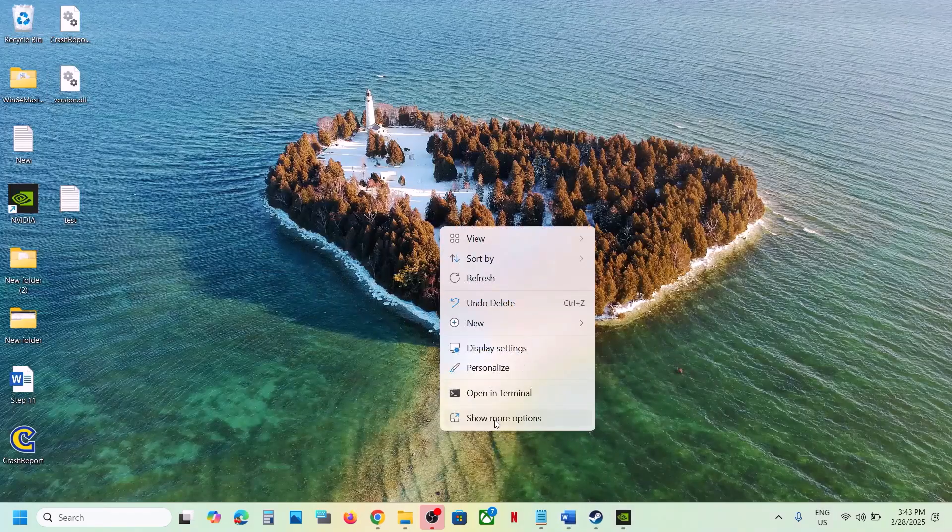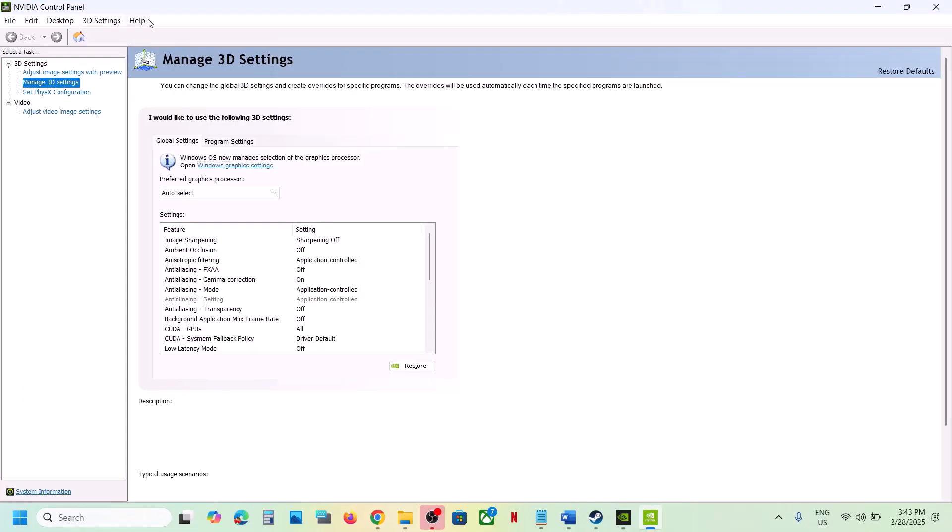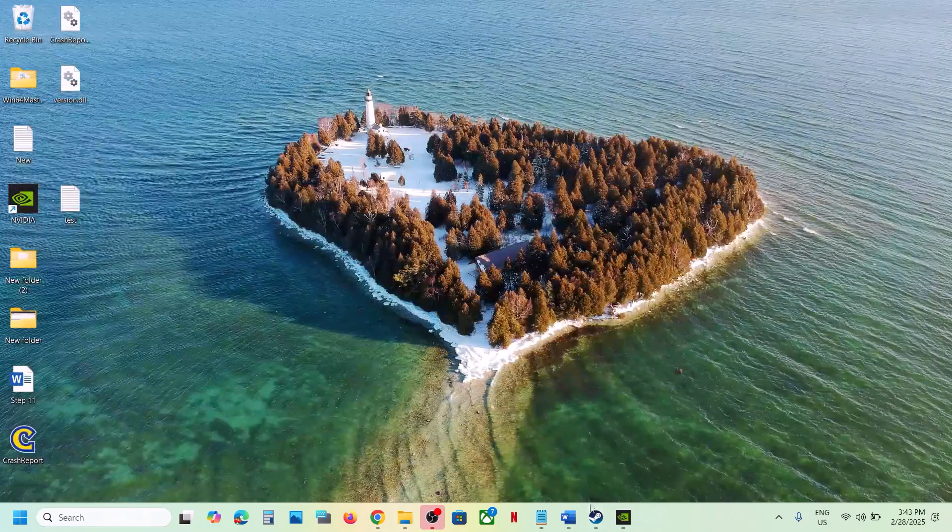Try Debug Mode in NVIDIA Control Panel. Right-click on the desktop, select Show More Options, then click NVIDIA Control Panel. Once open, click the Help option at the top, select Debug Mode, and then launch the game and check.